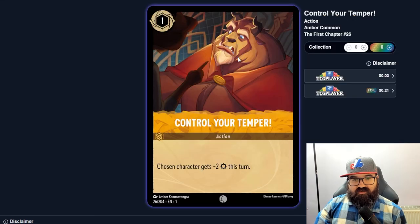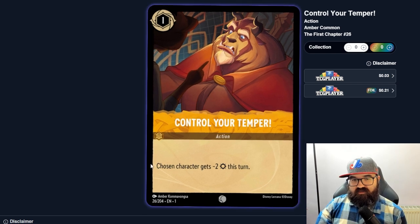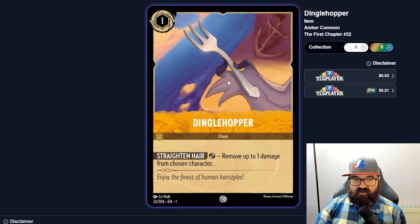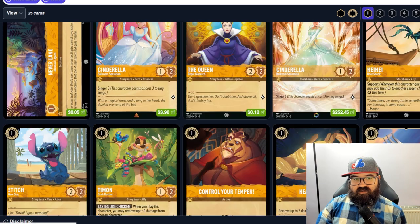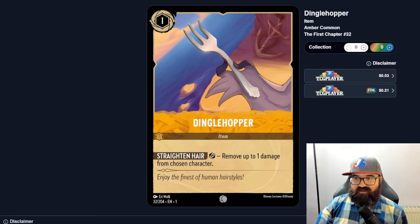Control Your Temper gives a chosen character negative two strength — probably not great, I can't imagine these low-cost actions getting played. Dinglehopper, though, is an item that removes up to one damage and stays on your board. The only downside is that some characters can specifically remove items. Why would you run Timon when Dinglehopper does the same heal every single turn? Late game this could be worth eight to ten heals in a longer game — items just seem much better than single-use actions.